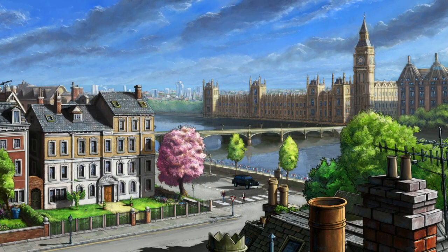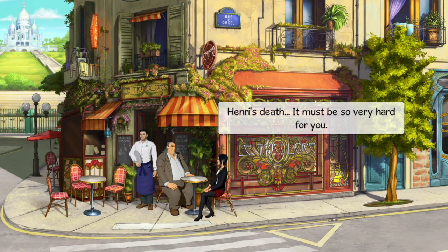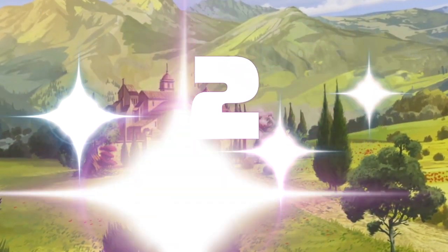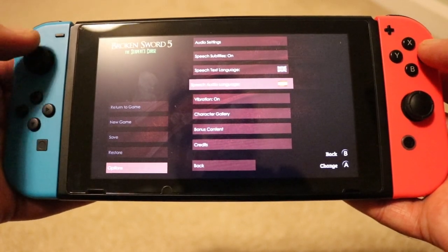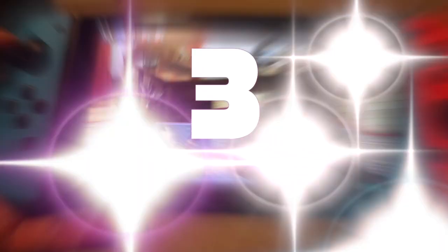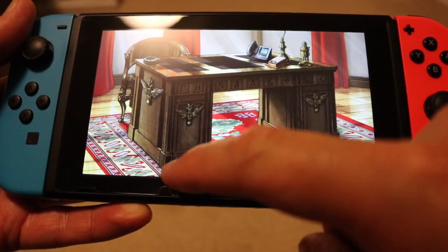My top three likes: Number one — just look at those backgrounds. This game is absolutely brimming with detail and you just cannot wait to explore these beautiful locations. Number two — if you want a game to help you learn different languages, this is the one. It's voice acted in many different languages and has subtitles in different languages as well. Number three — having those touch screen controls makes it so much easier to play when you're on the move.